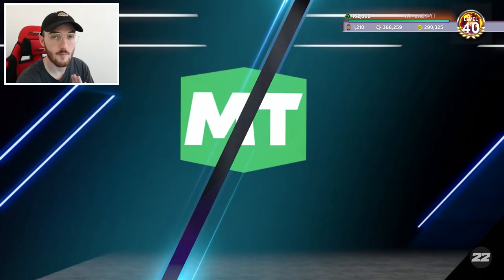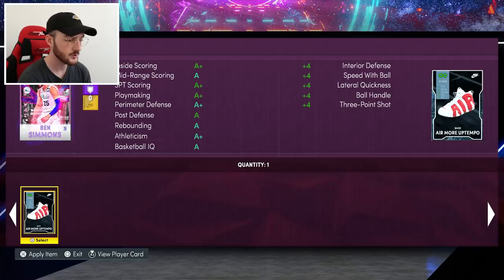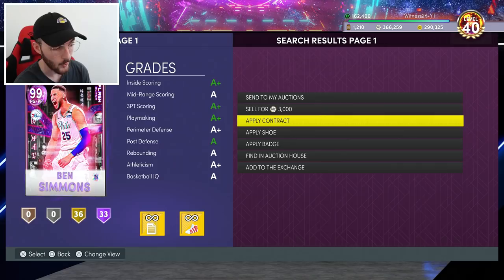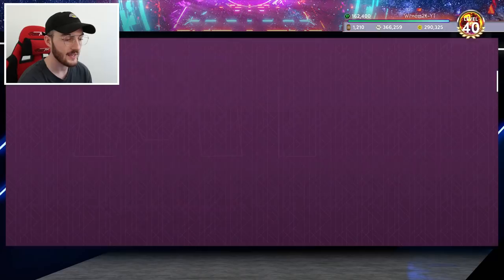The final boost is obvious - Three Point. This is a great shoe for Ben Simmons and it's definitely gonna help the value of this card. As the drill goes, we apply the shoe, give him the Diamond shoe of course, then apply a contract - I got a Diamond contract for him as well. That is just freaking gorgeous. We have the perfect amount of badges at the moment which is 69, but we can give him more.